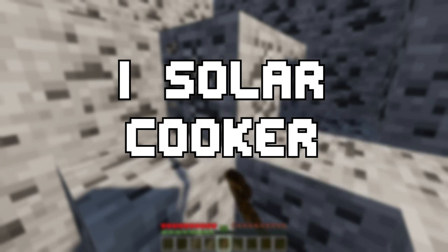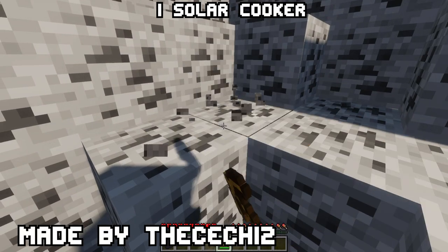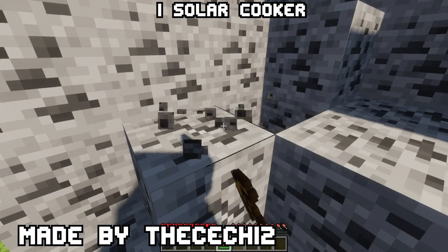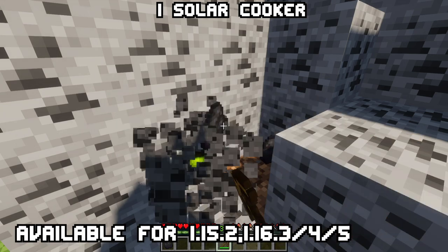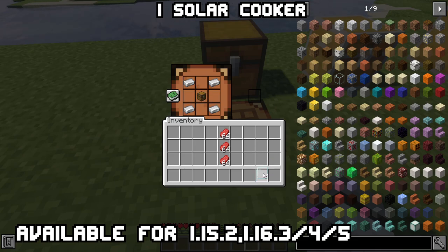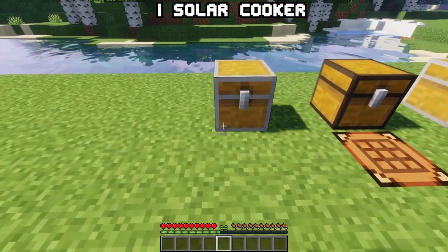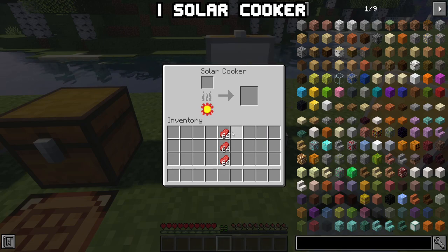One: Solar Cooker. Don't you just hate mining coal? It's that tedious process over and over again, and when you are in need of some of that dark ore, it's never there. Well that happened to me in the SMP — I'm just too lazy to mine coal. So I've got the best solution for you. Solar Cooker adds a furnace variant that uses the sun as its energy. Crafted with four planks, four iron and a chest, you get your own solar cooker.